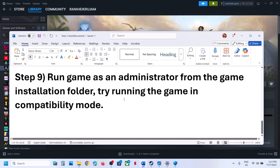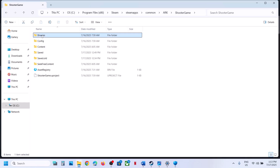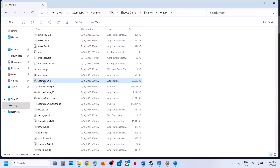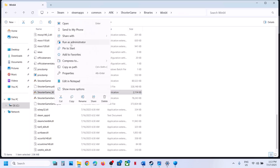The last step is to run the game as an administrator from the game installation folder. Right-click on the game, select Manage, click on Browse Local Files, then open ShooterGame, Binaries, Win64. Here you can see ShooterGame — double-click to launch the game from here and check. If that does not work, right-click and click Run as Administrator. You can also use another exe file here — right-click and click Run as Administrator, then check.